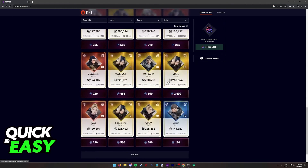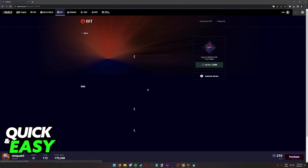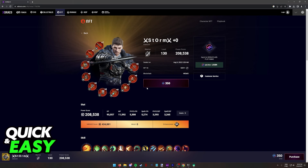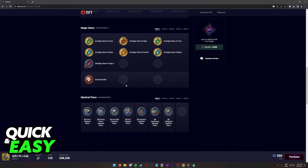Once you find a character that satisfies you, all you have to do is click anywhere on its picture and you will be redirected to the stats page for the character you selected. You can see all the information — the creation date, ID, and everything that is equipped on the character.